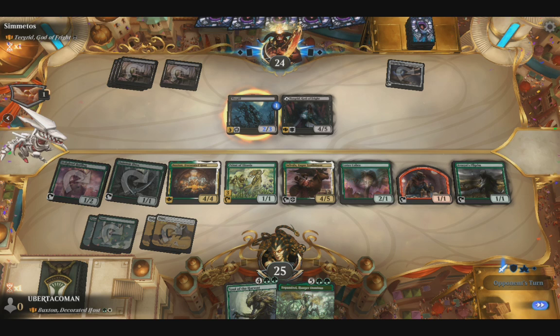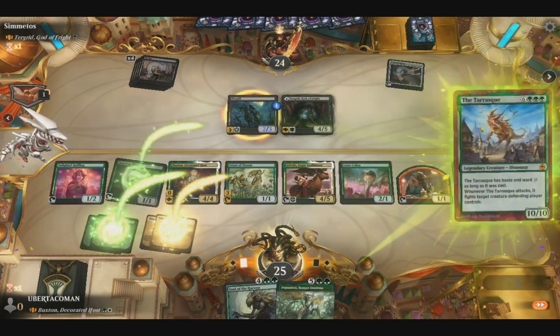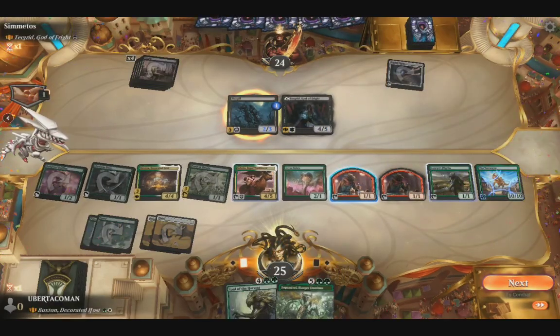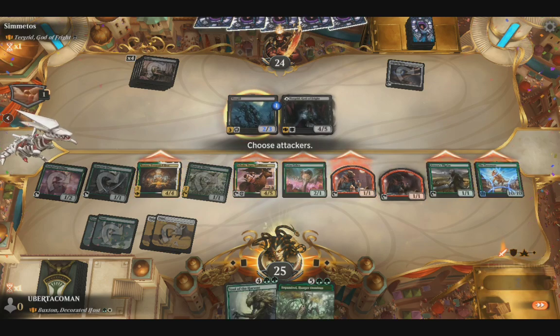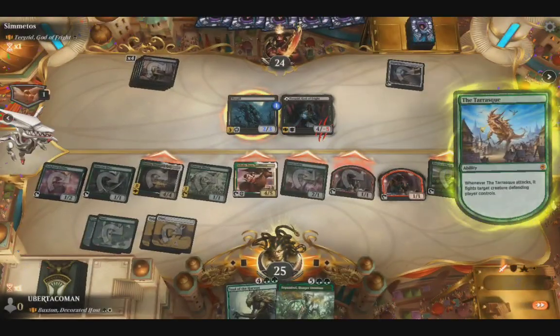We've got a 2/3 that I think I'm attacking with. I don't know why you would though. I'll play the Tarrasque, and attack Tygrid with the Tarrasque. Tygrid dies.